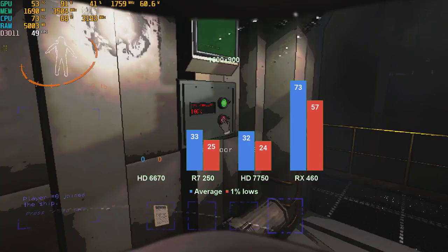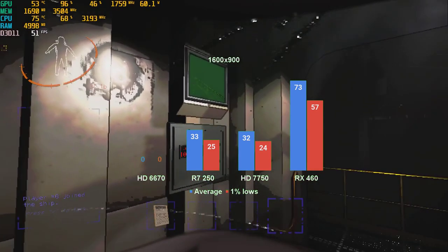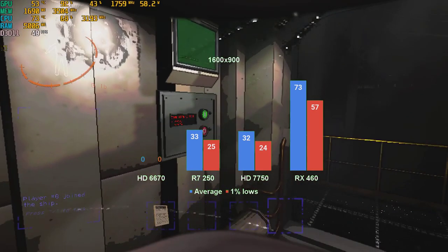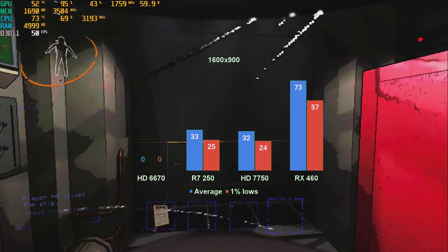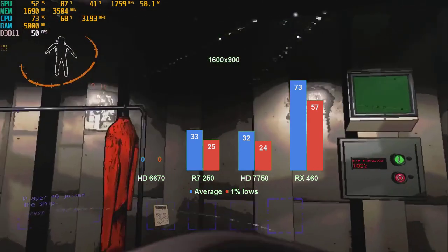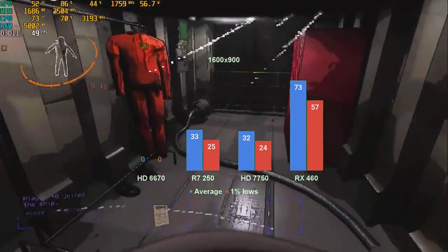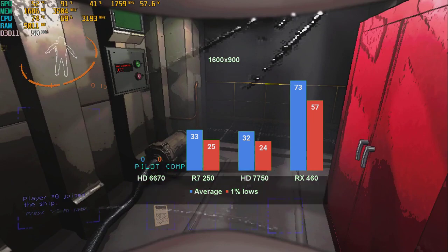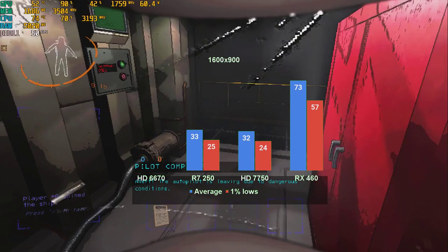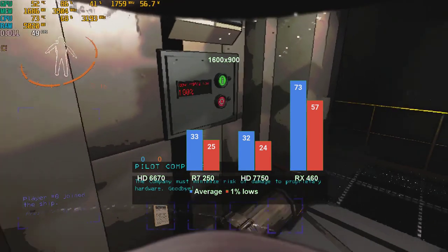1600x900 is a non-trivial reduction in resolution and pixel count. In such a strongly GPU-bound scenario, one would expect a non-trivial increase in FPS. That is not the case — while FPS did improve, it did so by about 5% on average. With CPU usage well under 70% for the Sandy Bridge i5, or well under 50% for the Haswell CPU, we can't really talk about a system bottleneck.